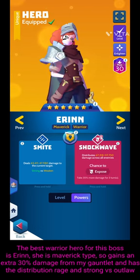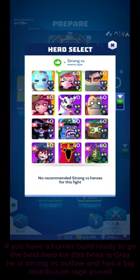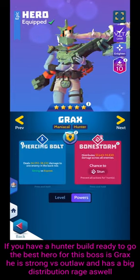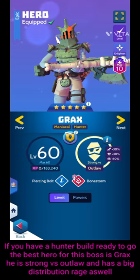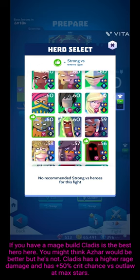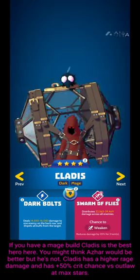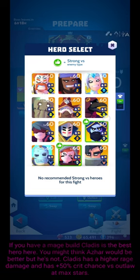Erin has distribution rage and she's strong versus outlaw, so you can get a very good score with this setup. If you are a hunter build with hunter charms, you can use Grax — he's distribution rage again, which is great for guild bosses, and you'll get a really nice score with him. If you're mage, you might think Azai is the best hero because he's unique, but he's not. Kladys is the best hero for this guild boss — he gets 50% crit chance versus outlaw enemies at max stars, he's got distribution rage as well, and the numbers get even higher than when using Azai.